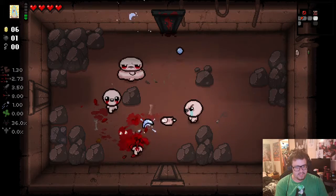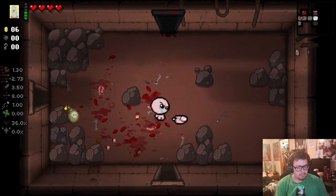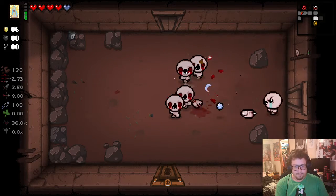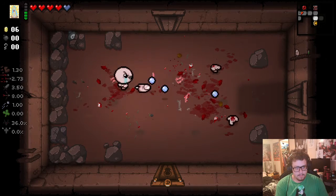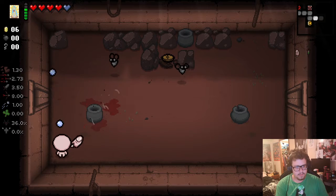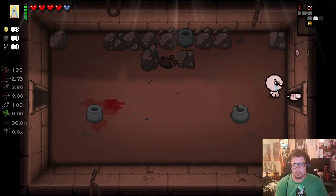I'm not liking the layout of this room. Let's see if I can sneak on below. I do see a Tinted Rock. Oh! I'll take that Spirit Heart Curse for him. And another Tinted Rock down here in the bottom left. Interesting. Great use of the pointer finger.